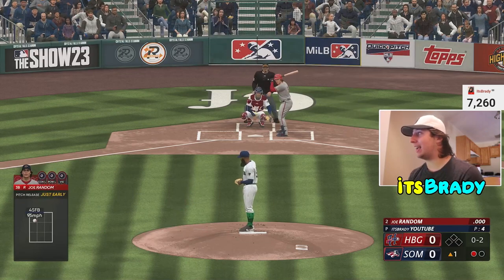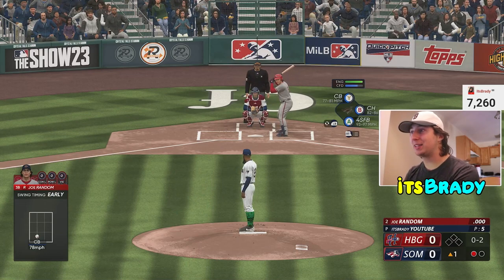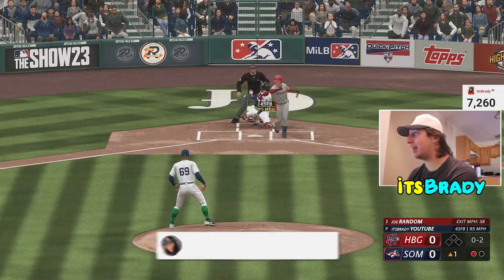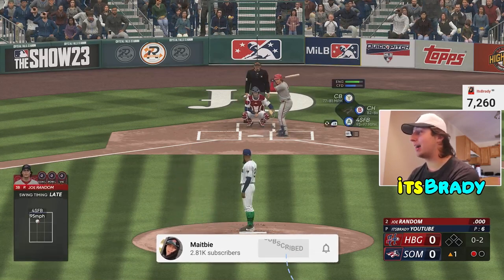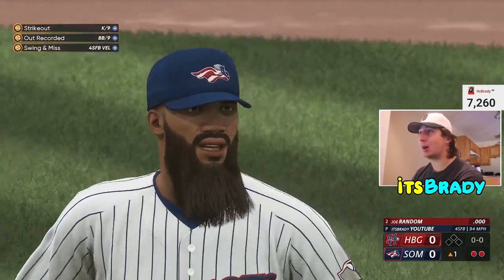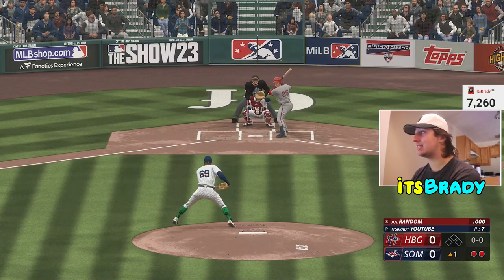This ball player grind is a lot better than the XP video I dropped a couple videos ago — I'm sorry about that, I just didn't know this was in the game yet. But you can see he's throwing literally submarine style. This guy is going to be a dog in Diamond Dynasty — he is the glitch build.